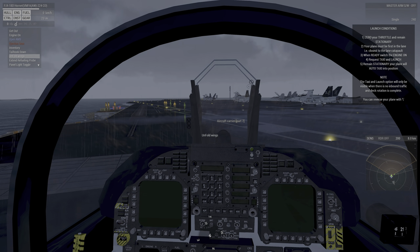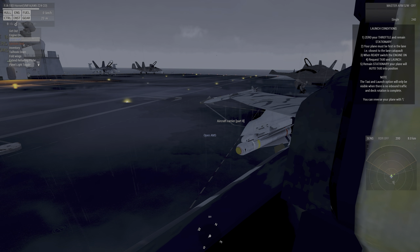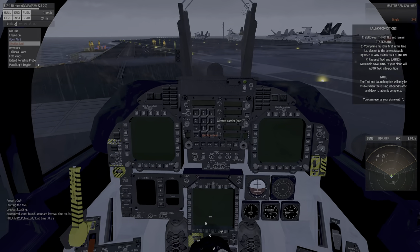When you get in the plane, you get a little hint telling you what to do: set up your plan, fold your wings, set the engine on, do your loadouts. This is the built-in functionality of Firewill's.